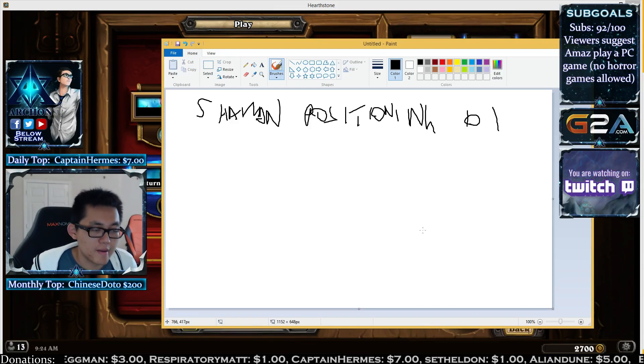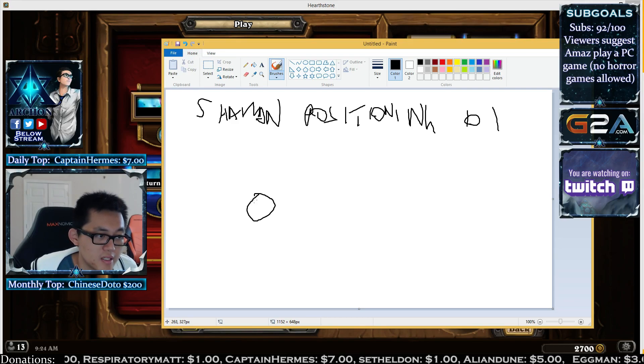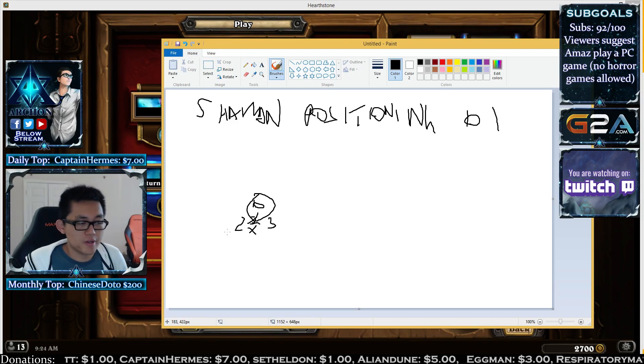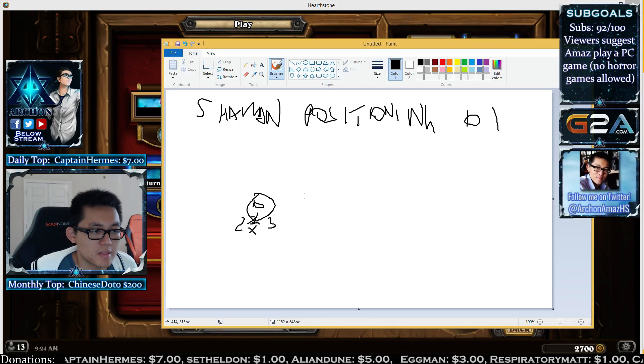Pretend you play a deathrattle minion — this is a Harvest Golem, okay. It's a 2/3 with deathrattle. So you play this on the board and you play another creature, say a Zombie Chow, or something easier to draw — a Novice Engineer.